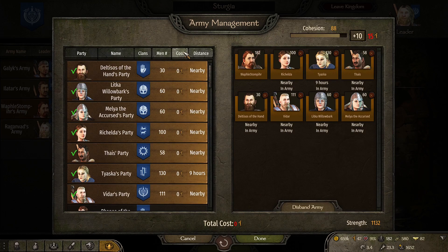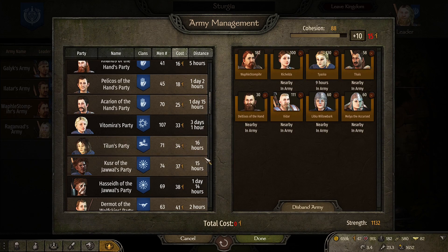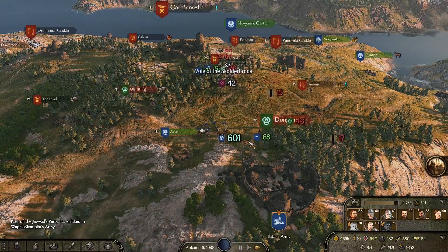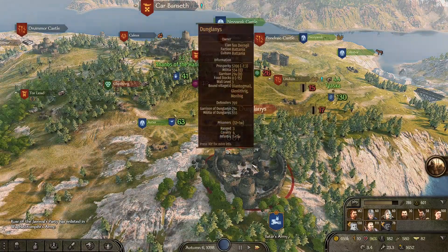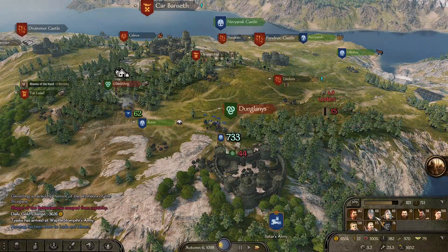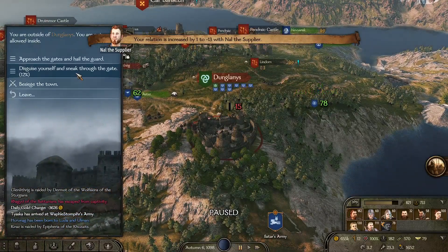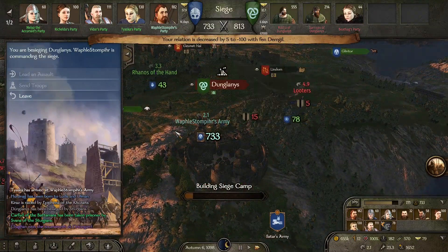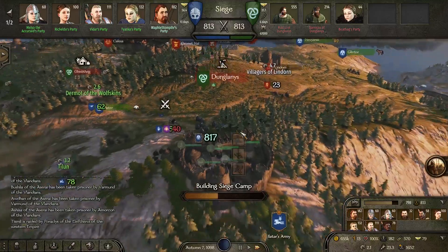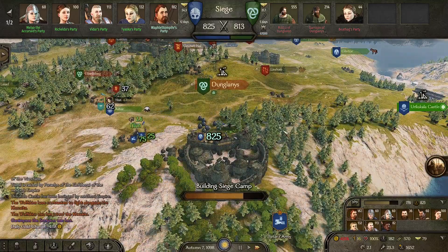Can I manage my army and maybe add some more units? Hopefully I'll get a lot of this influence back when I take Dunglanis. I have two parties still on foot — now it's just one left. So let's go ahead and besiege this town. Hopefully I'm going to do a decent job bringing it down. I'm not going to go with any rams or siege towers right away.